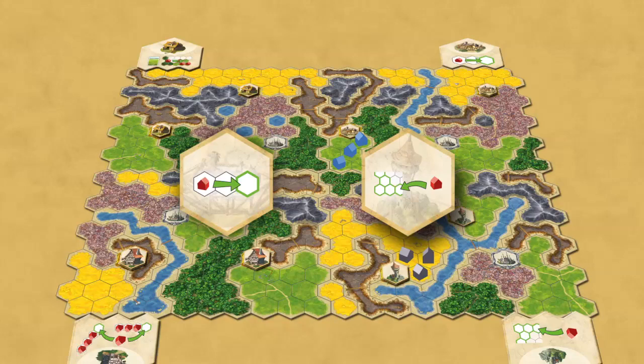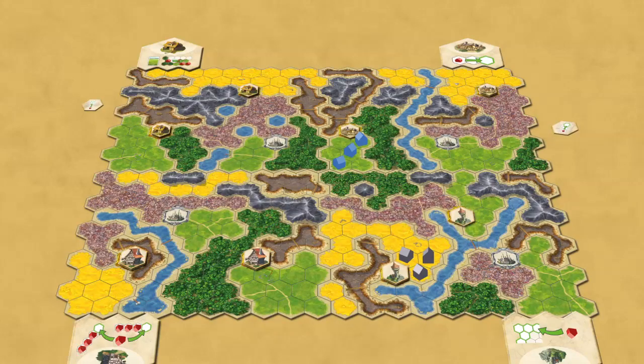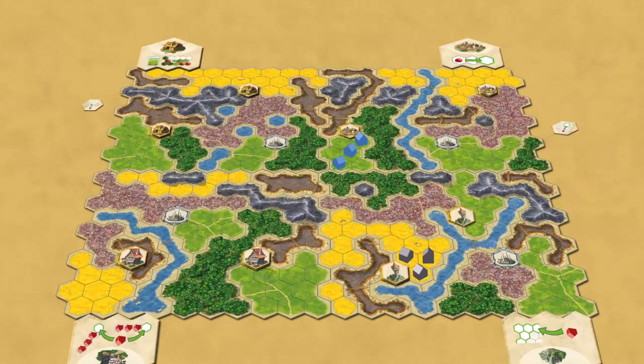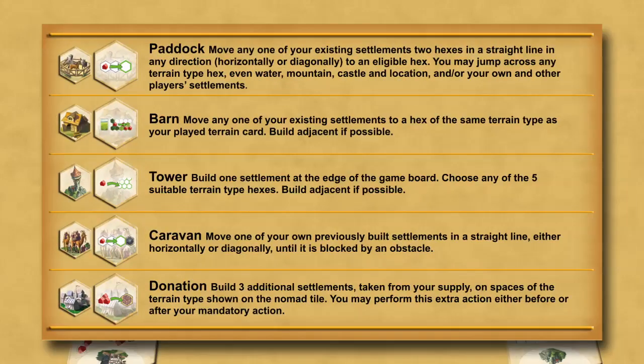Special abilities collected remain with a player for the duration of the game. The exception to this rule are the Nomad tiles, which are collected in the same way, but are single-use only.